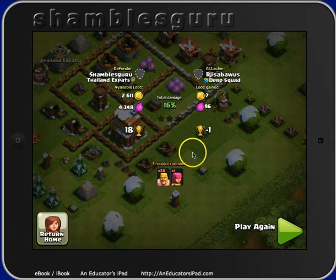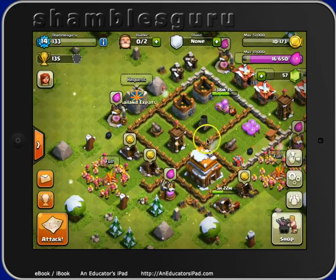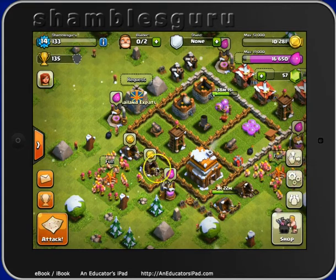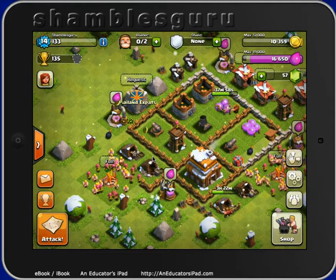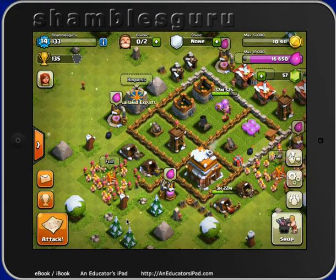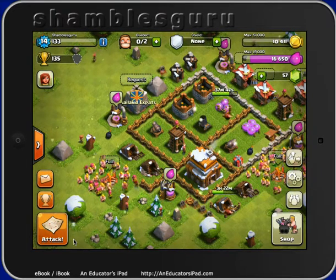This is something I should show to people in the future. Historians will look back on this as Shambles Guru's first defense of an attack in Clash of Clans. Let me go back — I won't play again. I'll go to my home, which is here. You can see what I look like now. There's a bit more going on. I can collect gold here, and here I'm using an iPad for this. I hope you found that interesting. You probably didn't, but... Have fun. Bye.